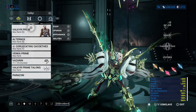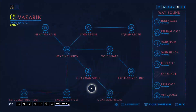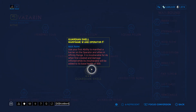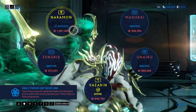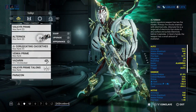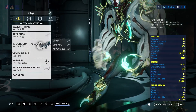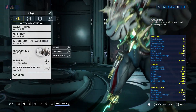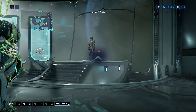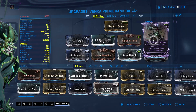Before we get into the build, we have Vazarin as a focus school because Vazarin lets us get a shield — that's really it. You can use Vazarin for the shield, or Naramon for the melee combo counter, which can be useful. The Alternox and the Coruscating Cacoethes — this is the Tenet Spirix. I have videos on these two on my channel. The Venka Prime is solely for the combo count chance — pretty bog standard, mostly just to get the combo counter high.